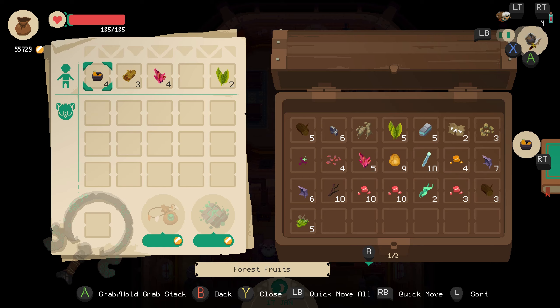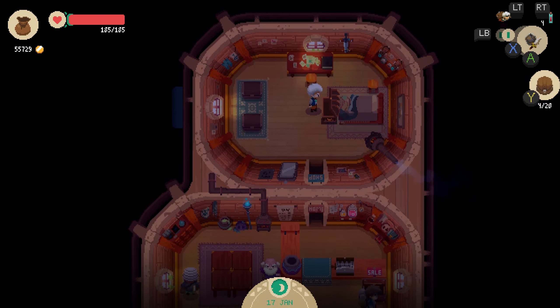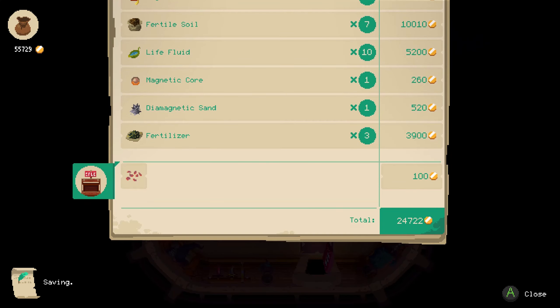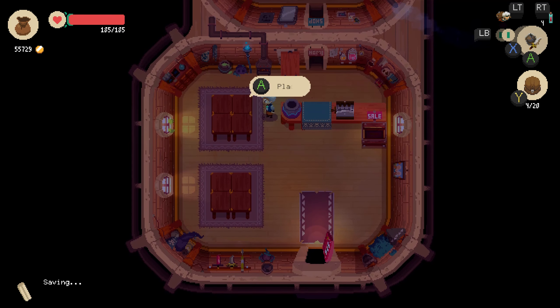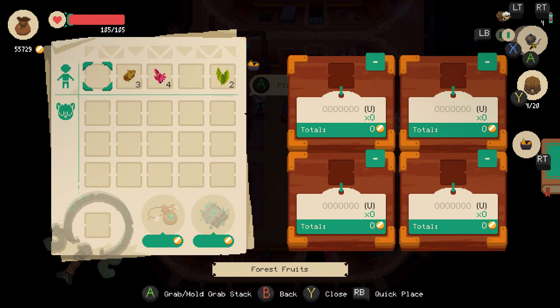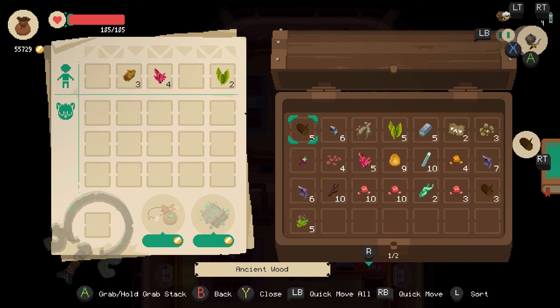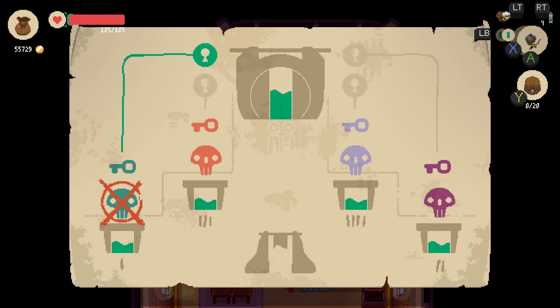Forest fruits — checking the wiki — these are about a grand apiece so let's go ahead and sell the forest fruit. We made like 24 grand in a day so that's pretty great. Forest fruits are really valuable as it happens. Everything else is going in the chest. I really need to make better potions though.